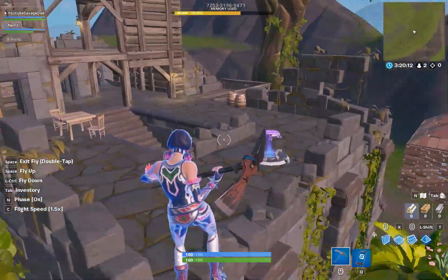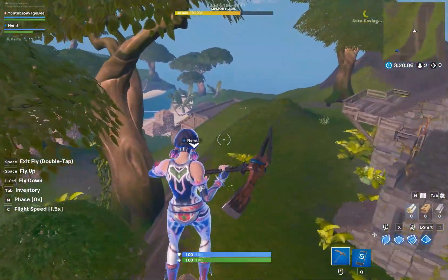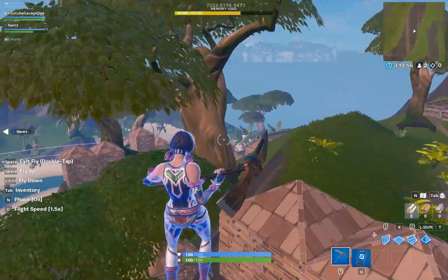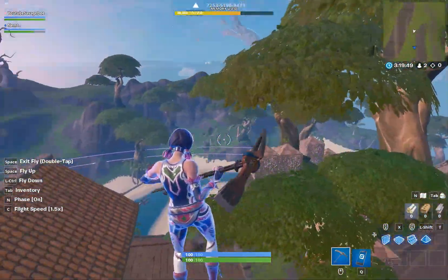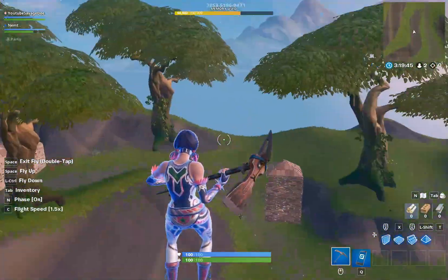You get 50 health or shield per kill, and you also get 50 of each mats per kill. So like I said, this map is really realistic for endgame and kind of like arena or even tournaments. At the start of the game it's a slower storm. Obviously it's a really big storm, and because it is basically endgame practice...